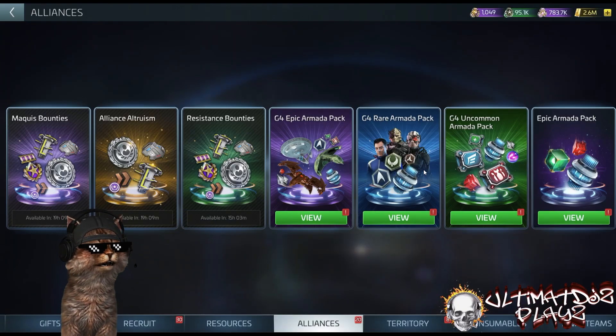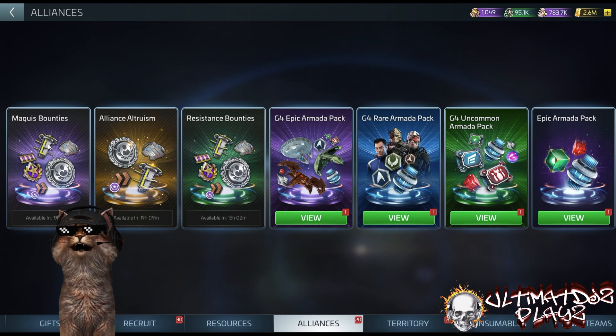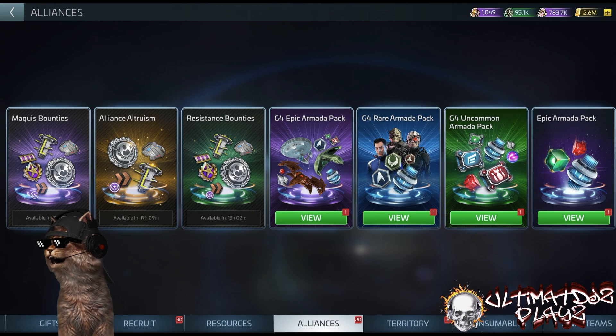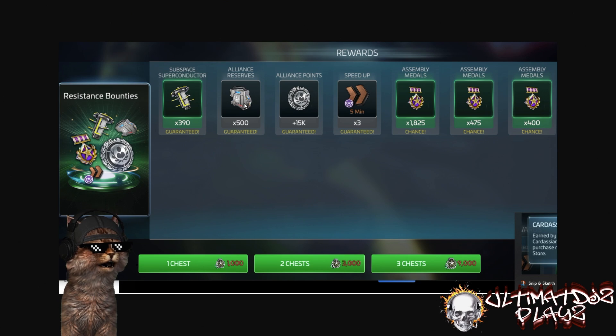Just where you would normally use your armada loot, you've got three new boxes: Cardassian Resistance Bounties, Alliance Altruism, and Maquis Bounties. I've already pulled mine for today, but in the Resistance Bounties chest, for 1,000 uncommon Cardassian loot you get subspace superconductors — the building materials you need to build and upgrade modules on the alliance starbase. You also get alliance reserves, used for functions inside the starbase including relocating it when you start mining. You also get alliance starbase speed-ups, indicated by a purple emblem. They cannot be interchanged with normal building speed-ups and cannot be converted with latinum, so you'll have to amass these.